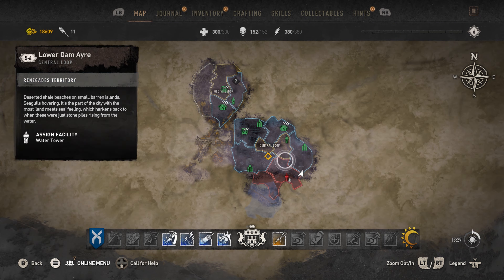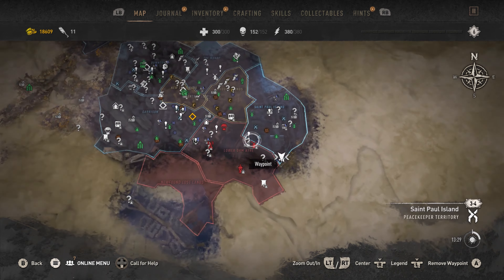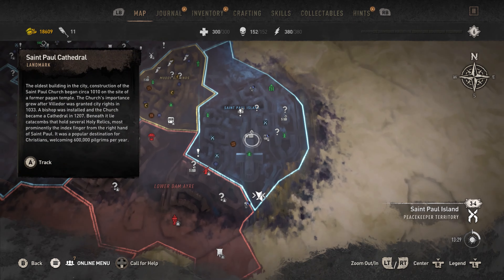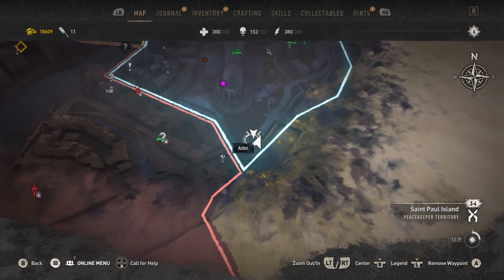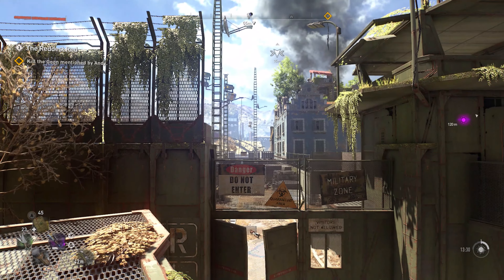Alright, so I am in the Central Loop, which is the second area that you unlock. I am towards the bottom right, and more specifically, I am in the St. Paul Island District, in the bottom right corner of that district right here. There is just a little GRE facility right next to a GRE anomaly zone.